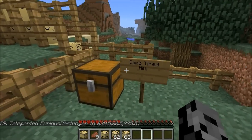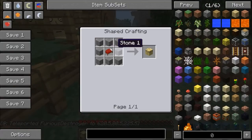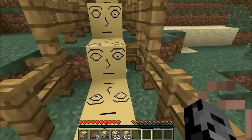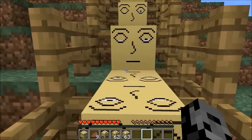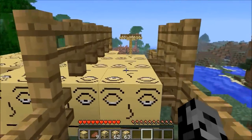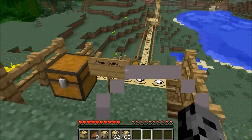Now we must climb tired hill. This is the tired block — to make it, it's a bed in the middle and stone around it. We're gonna climb this hill — that block looks so tired. Since it's tired, we've got slowness 3, so it's a great way to slow down your friend. In the distance you can see some TNT — we're gonna have an awesome explosion after this.